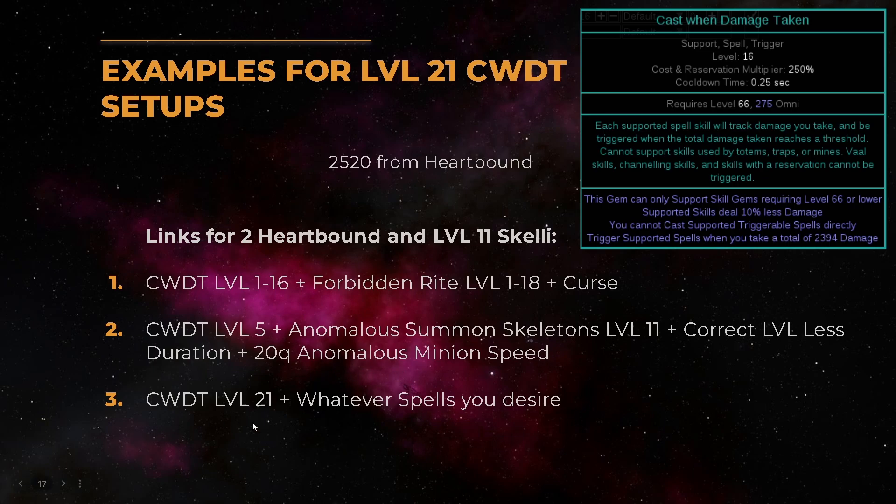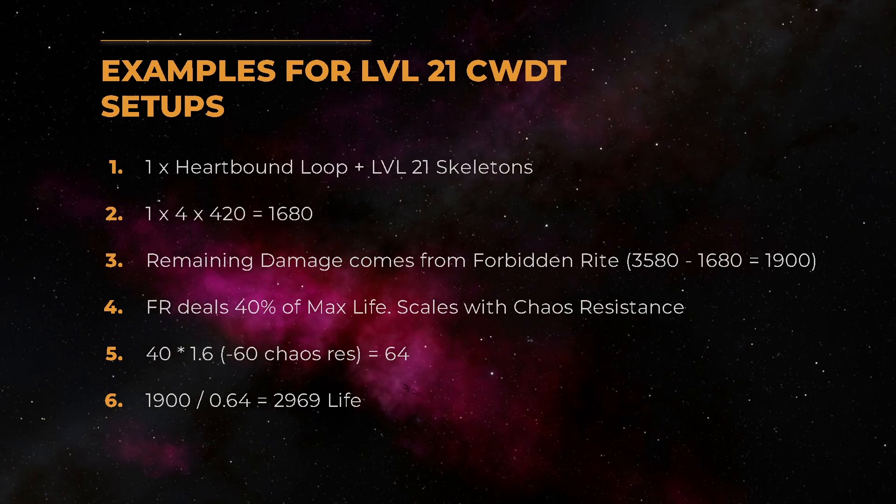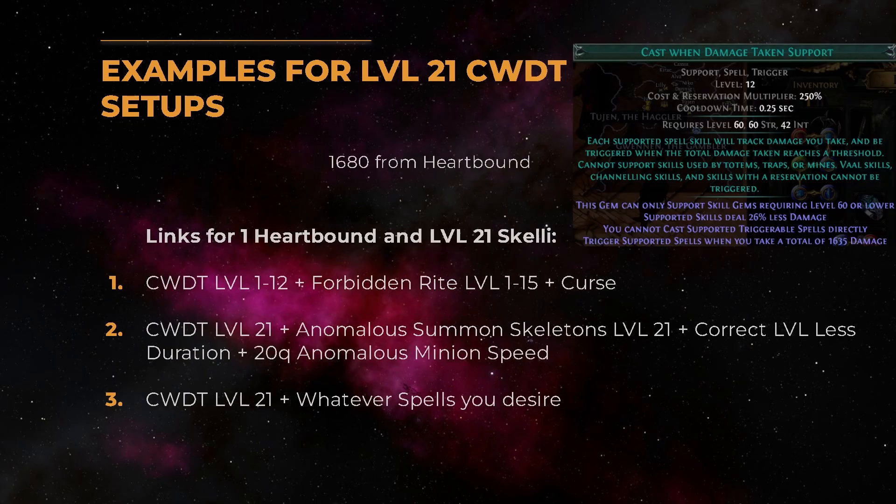All your other setups can then be level 21 Cast When Damage Taken with whatever spells you want. Here's another more costly example: for this one we need level 21 skeletons. The Hardbound Loop then deals 1680 damage and the remaining 1900 has to come from Forbidden Rite, so we need 2970 life. This frees up a ring slot in which you can, for example, use an Onslaught ring.